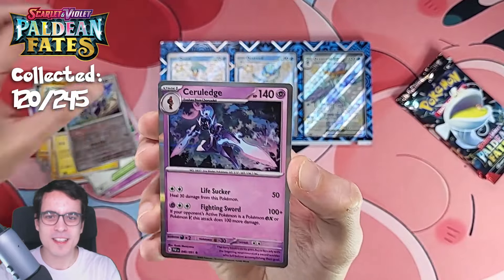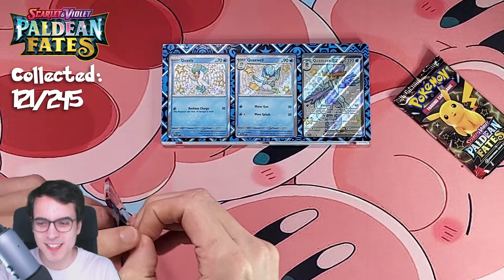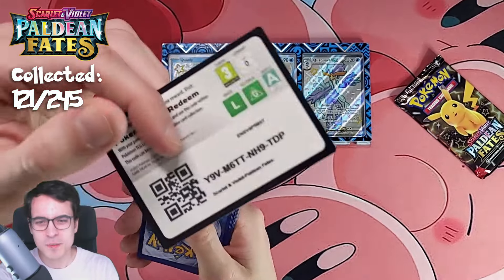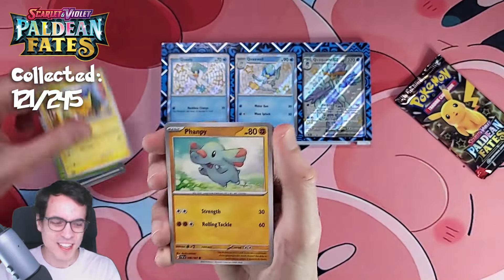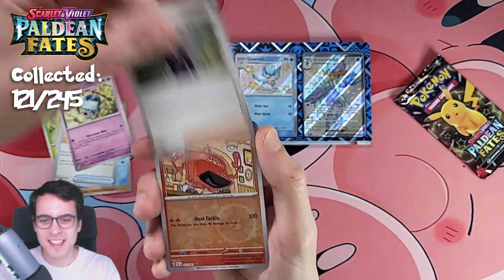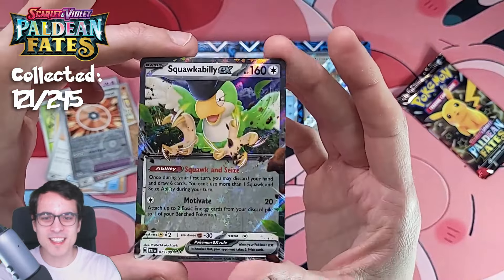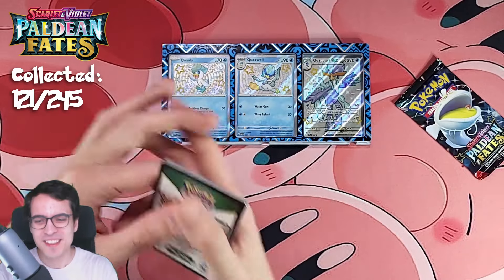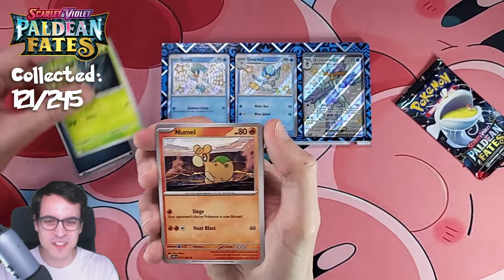We've got a Reverum and a Cerulege. Hopefully we'll get some more cool stuff in the last three packs. Not the most amazing pulls today at the moment, but we've still got a couple more chances to get something cool. No shiny here — Eat Rotem, Thrysis Punch, and a Squawkwabilly EX. This box has been very EX focused. Too bad it's regular EX, not Full Art Shinies or Special Illustrations.